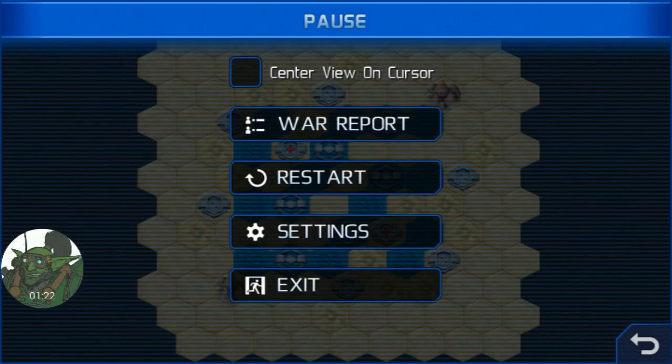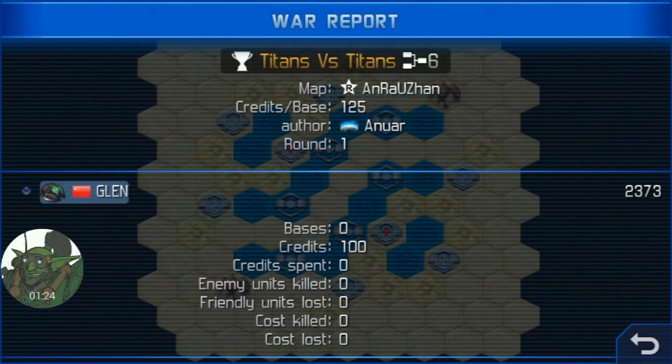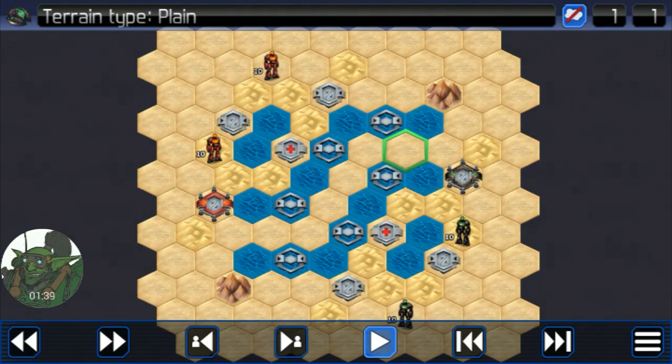Looking at this map — it's called An-Ra-Uzan — it's an interesting map because of all those river tiles up in the center. It's going to be 125 credits per base, and there's three bases, so there's going to be about 375 credits per turn after all bases are captured. A couple of things come to mind: first of all, whoever gets first turn is going to probably have a pretty serious advantage.